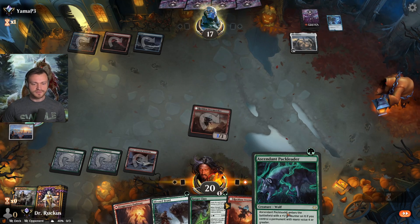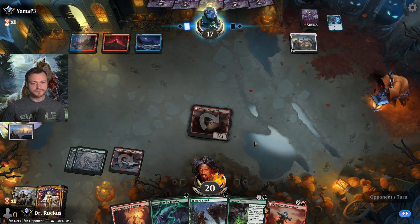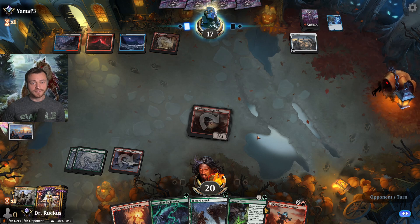Take three, goes through successfully. Coming turn probably Pack Leader and another Storm Seeker. Tap land, four mana available.